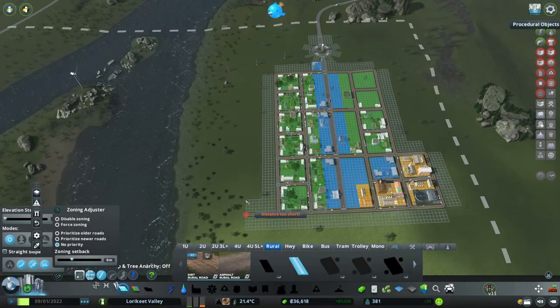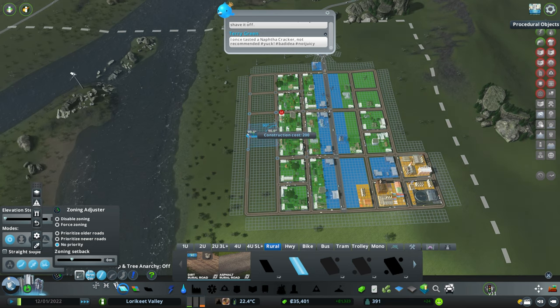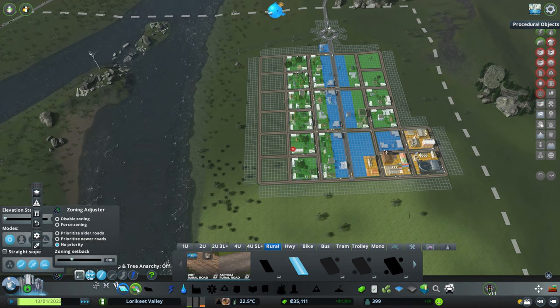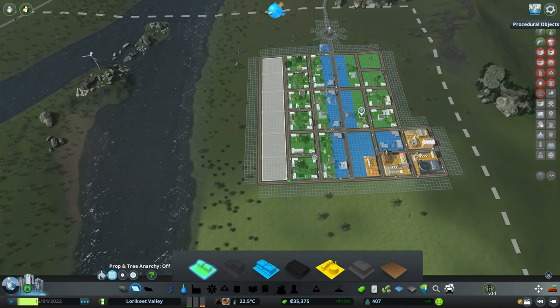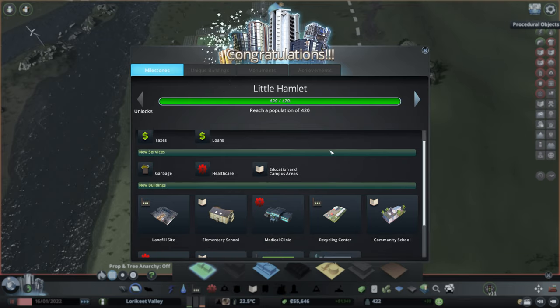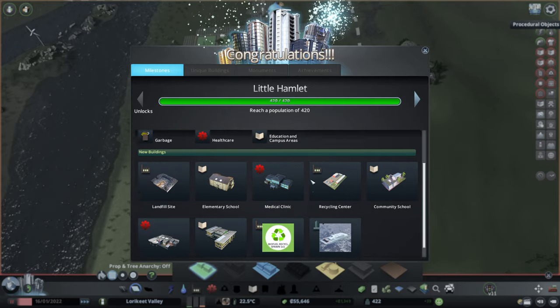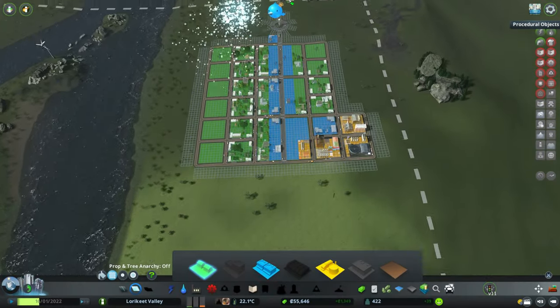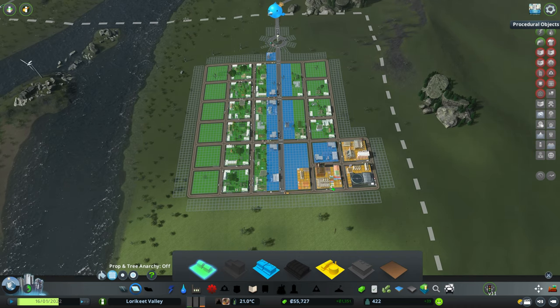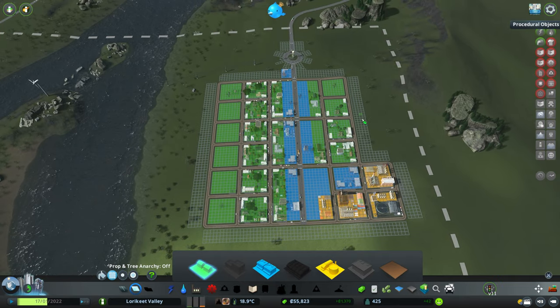As we continue to grow here, we might lay down a little bit more grid for some more residential. There continues to be a bit of demand for industrial. We've unlocked our first milestone - Little Hamlet - which gives us the ability to control our taxes, take loans, and unlocks garbage, healthcare, and education. A really cool thing about City Skylines is that it gradually moves you into needing to provide these services before they unlock.